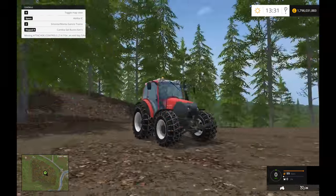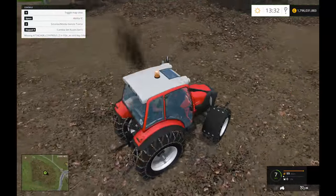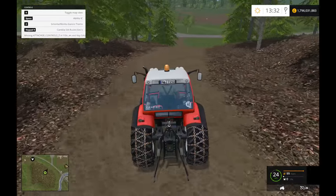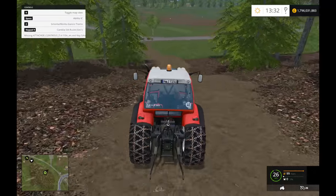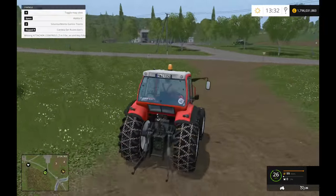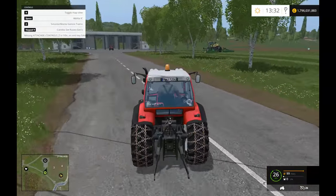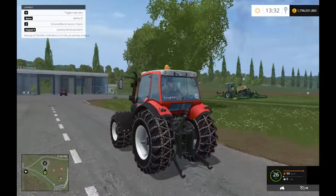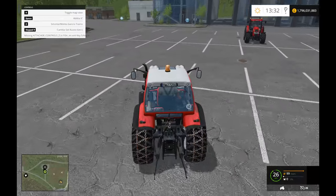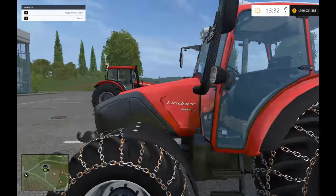It bounces around all over the place — not nice at all, but it still looks really cool. If you can handle that bouncing around then I'd say go for it, but personally I can't. Look at it — it's shaking. I'm not sure if it's meant to look like it's moving with the terrain or if that's just a glitch. Right, on that note let's hop over into the Zetor.